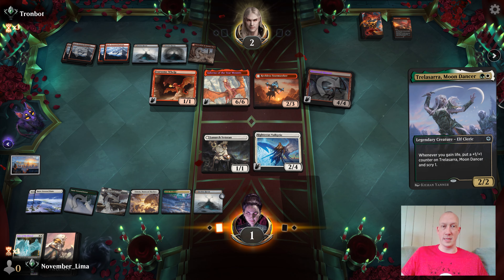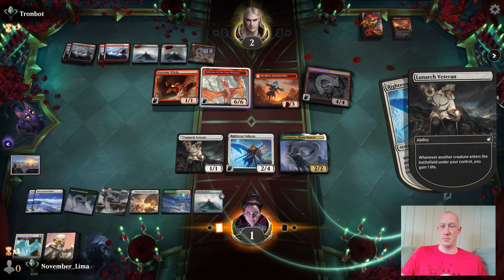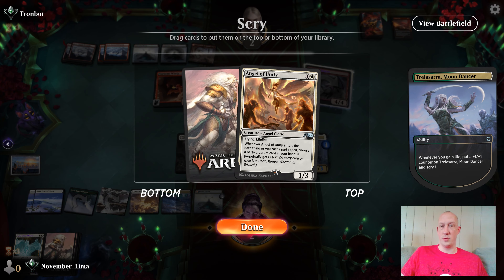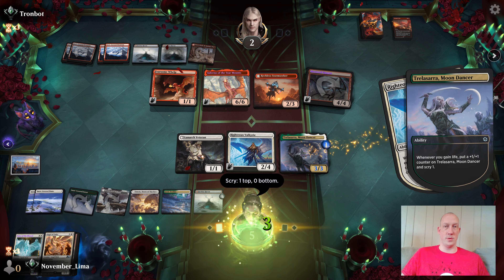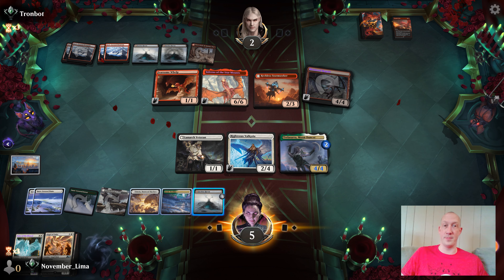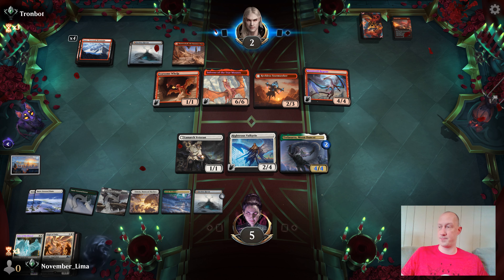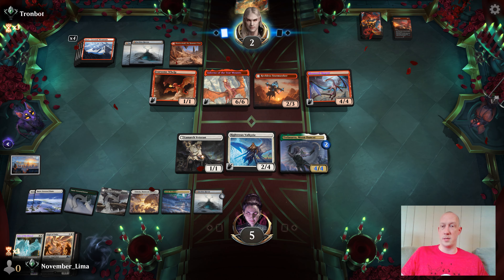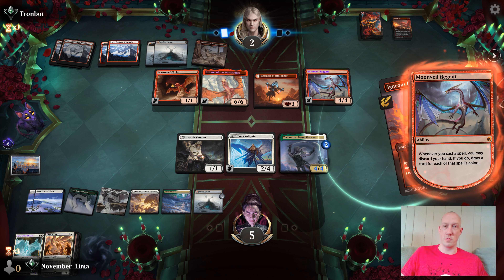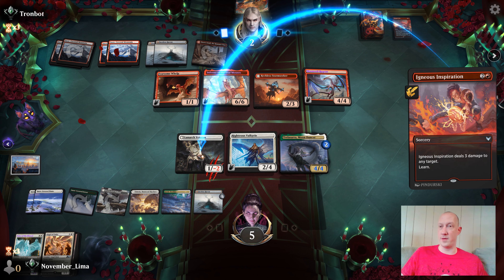We'll just keep generating board. Finally got the Trelasara. Gain some life. We just need to start getting more creatures than them so we can start swinging, so we don't have to win by them decking themselves. No attacks — not necessary. I feel powerful. I've never actually done this before — typically this deck I just out-pound my opponent. I've never actually put a counter on Faceless Haven to win the game that way. Feels pretty good. I feel sophisticated.